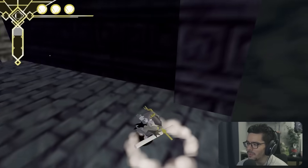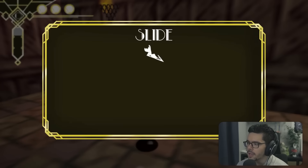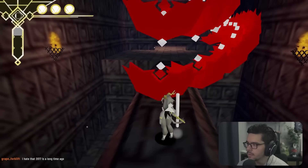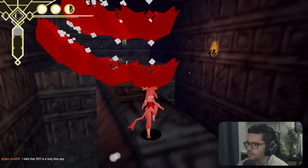We've got little poles you can climb like in SM64. We find a new power — Slide — which lets us slide under obstacles.